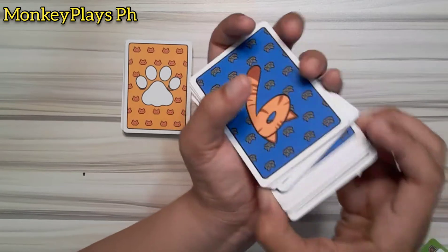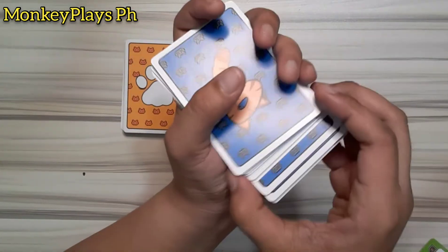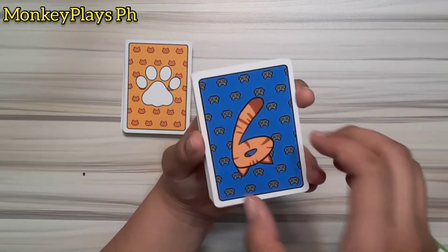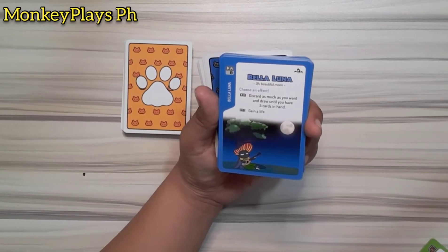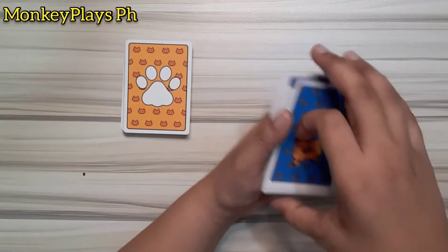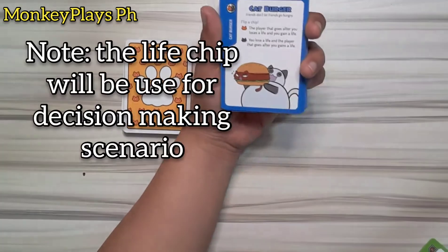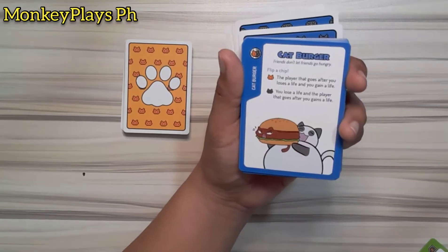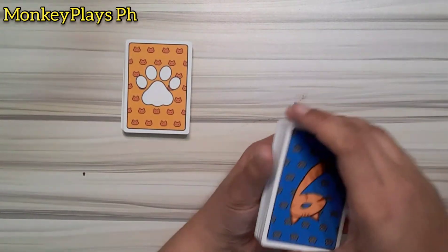Next, shuffle the karma cards. These karma cards will give you good karma or bad karma — there's a possibility they will give you life or decrease your life during the game. For example, the card 'Bella Luna' lets you choose an effect: A — discard as much as you want and draw until you have five cards in hand, or B — gain a life using your chips. Another example is 'Cat Burger' — flip a chip; if it's a live cat, the player after you loses a life and you gain a life.